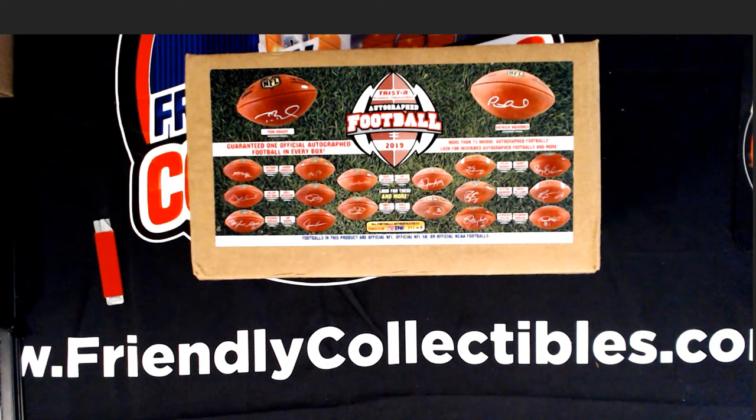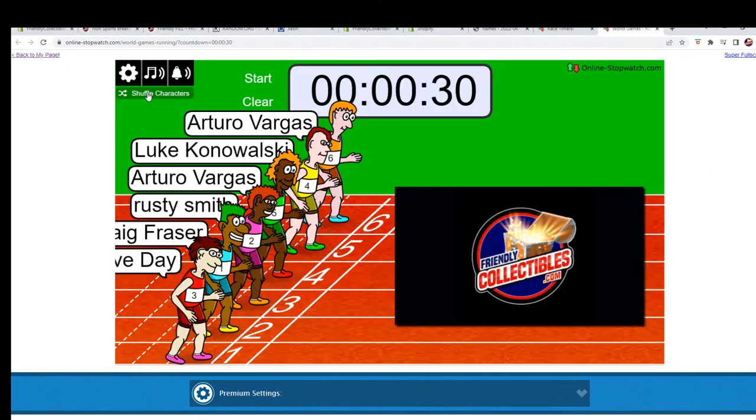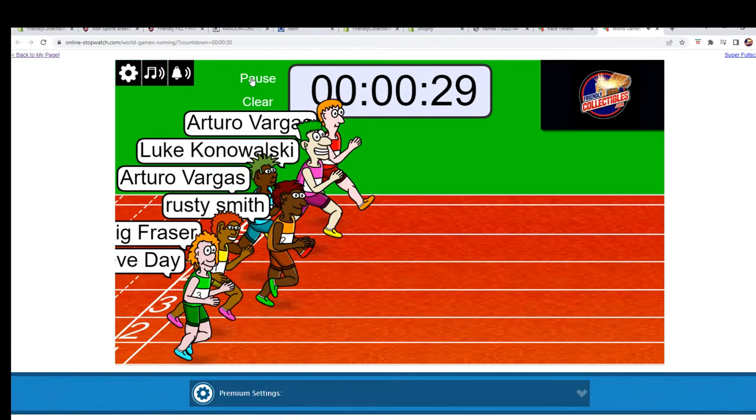All right, here we go. This is filler B for 2019 Tri-Star Hidden Treasures Autographed Football Box 101. We've got six racers at the line, 30 seconds on the clock. We will be looking for first and second place in the race, but before we send them off we need to shuffle seven times. Here we go: one, two, three, four, five, six, and seven.